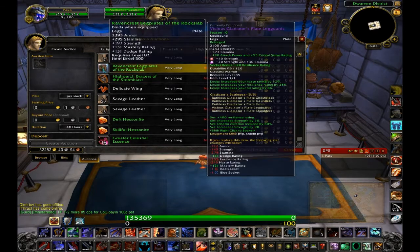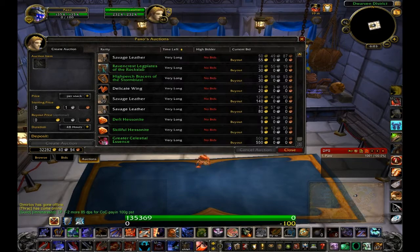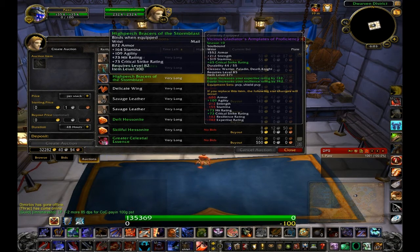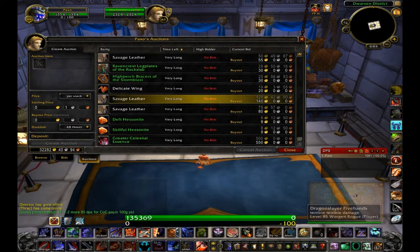This is an obvious thing to me, but when people ask how I get so much gold it turns out they vendor their greens. These cataclysm greens — level 82, 84 — people buy them.